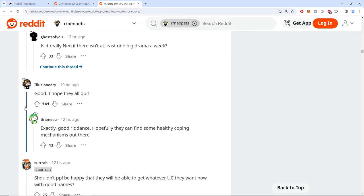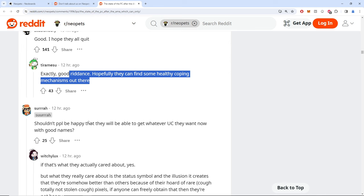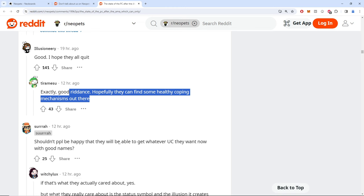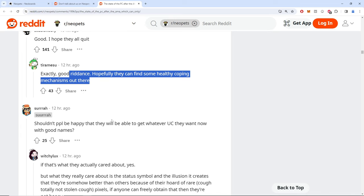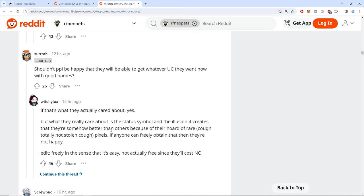'Witch hunting' — interesting. 'Good, I hope they all quit.' 140 people upvoted 'good riddance, hopefully they can find healthy coping mechanisms.' I mean if you're playing Neopets in 2024, you're playing it as some sort of comfort and cope — glass houses, I wouldn't throw too many rocks.